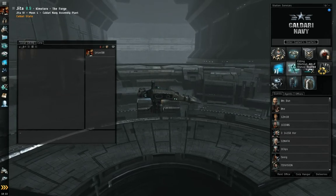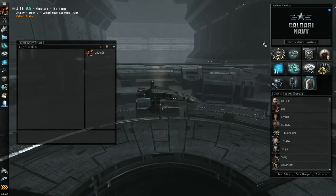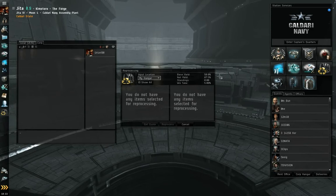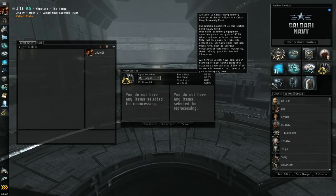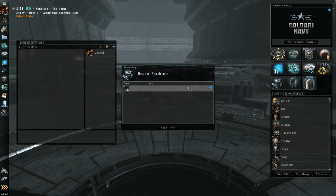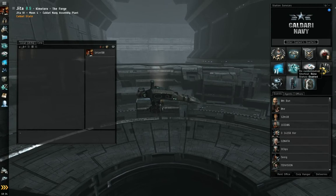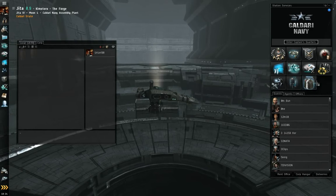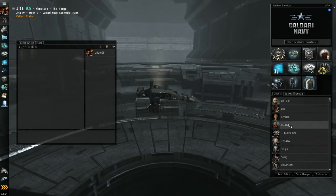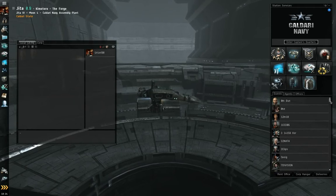Of course we have the fitting window, which we can use to put things on our ship. I don't have a whole lot on this one. Of course the shortcut for the market. The reprocessing plant — most stations in HiSec have reprocessing; you can refine loot drops or what have you. The repair shop — if your ship or modules have taken damage, you can repair them. Re-customization is similar to the mirror in the captain's quarters. The noble exchange allows you to buy new clothing with Aurum — it's not really that important. We have the guest list — anyone docked in the station will show up on this list. Of course I'm in the trade hub for Eve, so this list is huge.